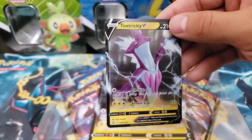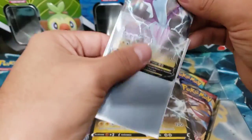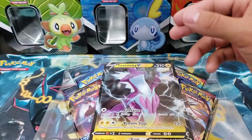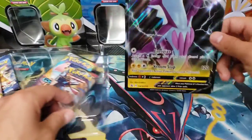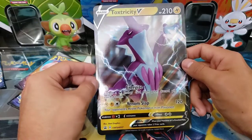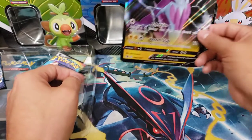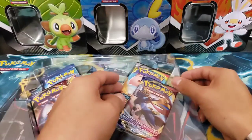I really like all the promos - promos are definitely something I like to collect. I have the other three promos right now from those three tins, so this one will go with them, which is really cool. We also got the jumbo card of Toxtricity - let's see if we can get it all in frame. This little bad boy - I don't want to cover any of the other cards, so unfortunately the jumbo card will have to be off screen.